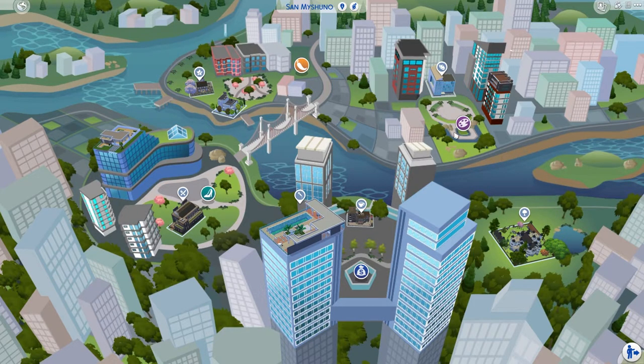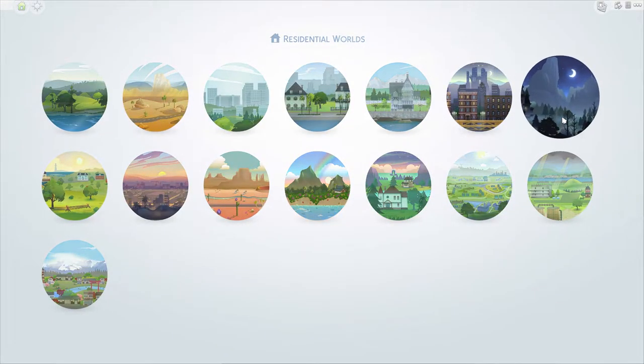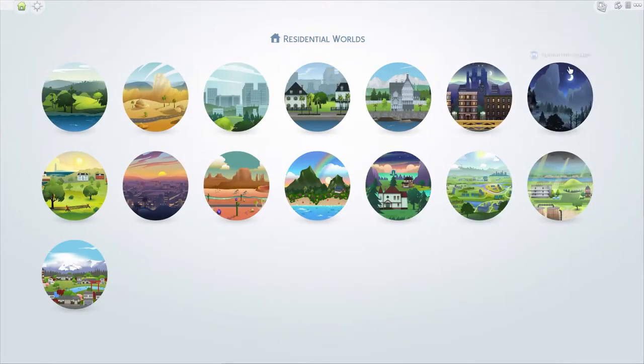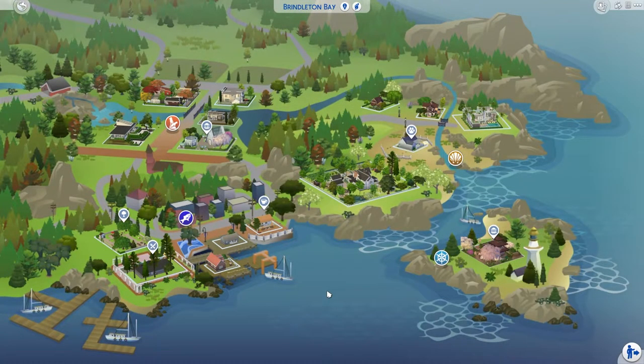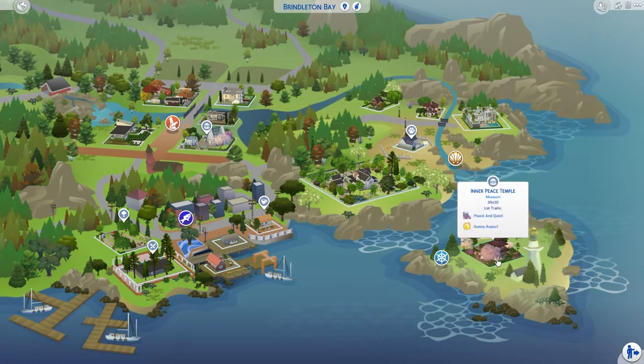I don't think I've touched Forgotten Hollow yet — whether I get into it is up to you guys. Then we have Brindleton Bay. There's a vet clinic from when Cats and Dogs launched — I did a little let's play for that. There's an Inner Peace Temple on this side.